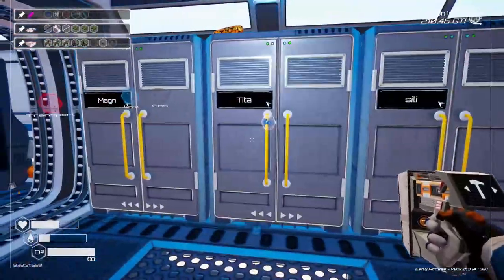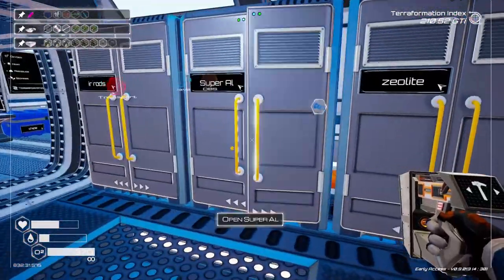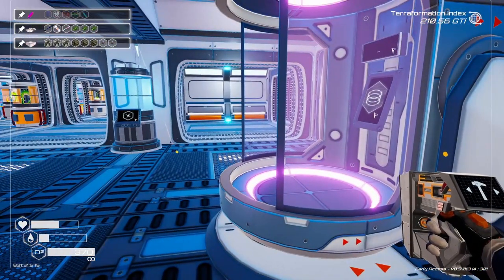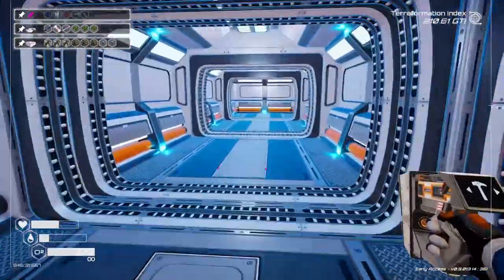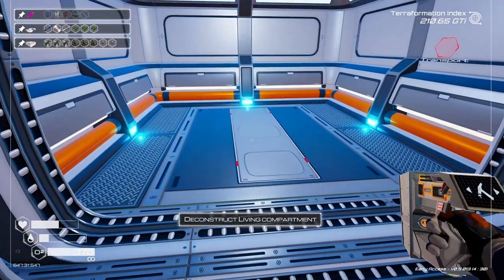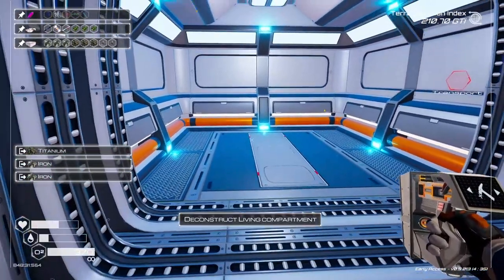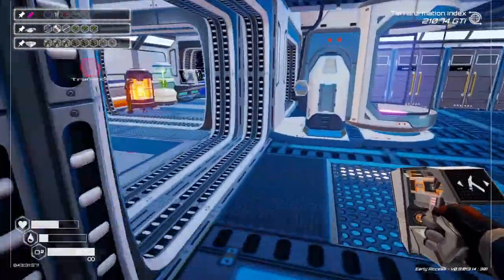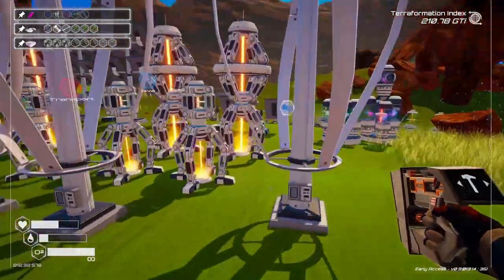We need another super alloy and another titanium. Which way do we want to build? Which way can we build? Okay, here we go. Now let's go outside and see what kind of space we opened up over here.